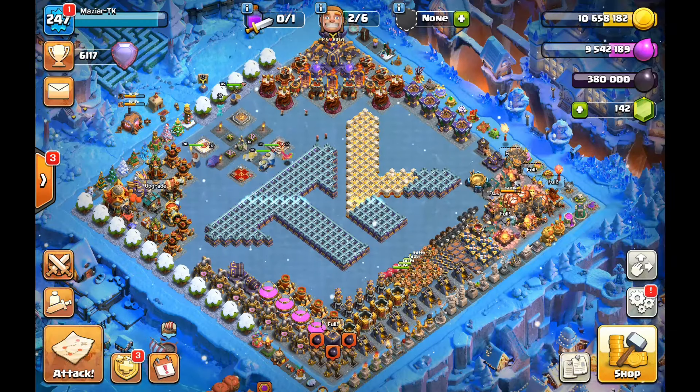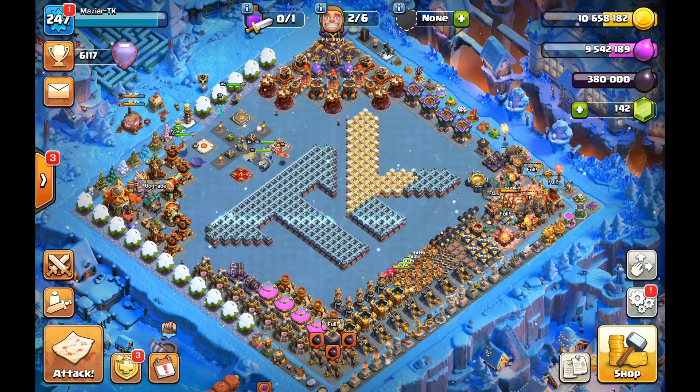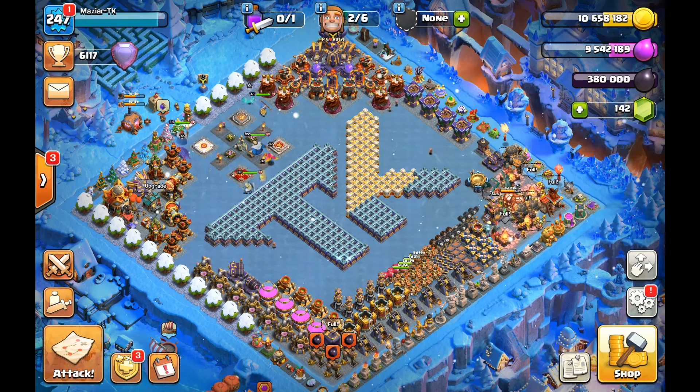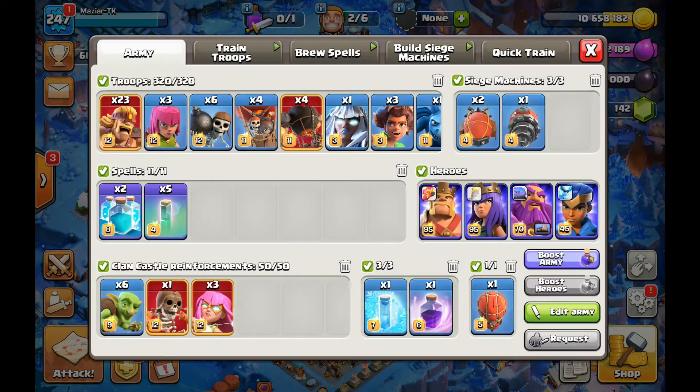Welcome back to the channel. Today I'm bringing you Super Barch again, and this one comes with a tweak — rocket loons on Town Hall 15. The only weakness of this strategy was that we had to use the Warden a lot.